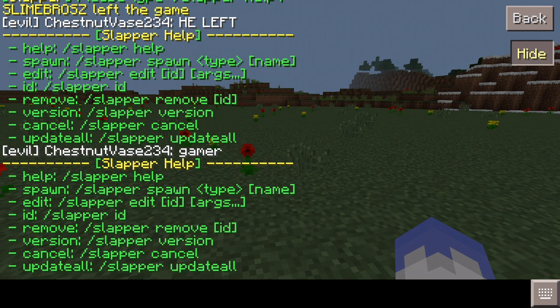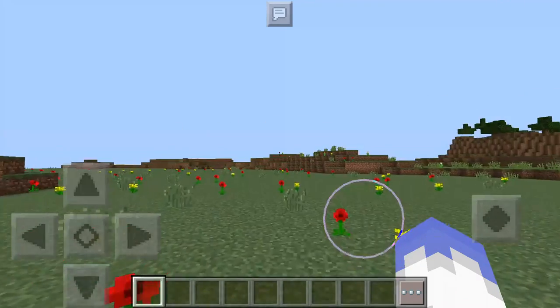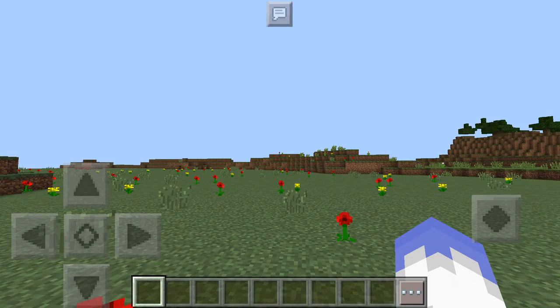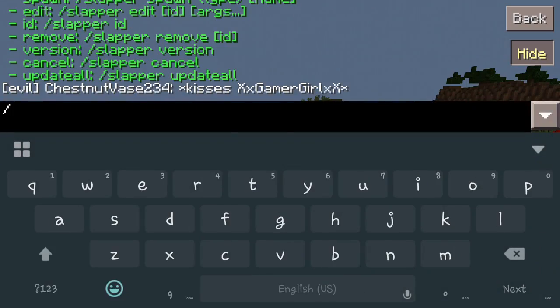Really quick, we're going to go over spawning in a slapper. There are a couple different varieties: there are mobs you can spawn in, there are players you can spawn in, and there's also text like 'welcome to the server' that you can display. That's done a little differently than spawning in a player itself. But let's spawn something really quick to show you what I'm talking about.